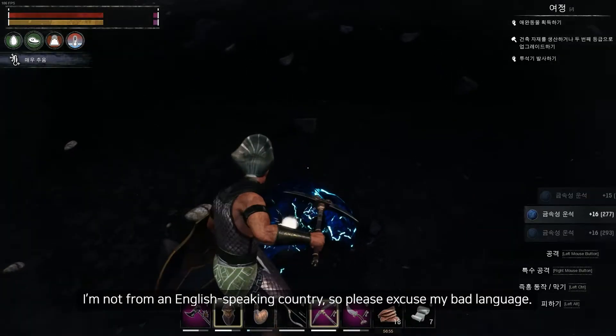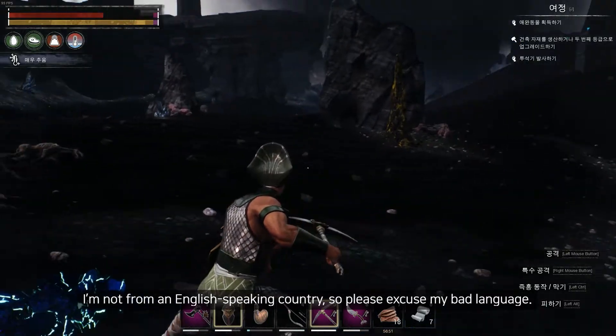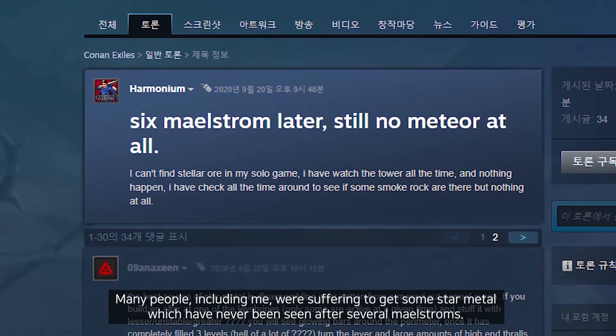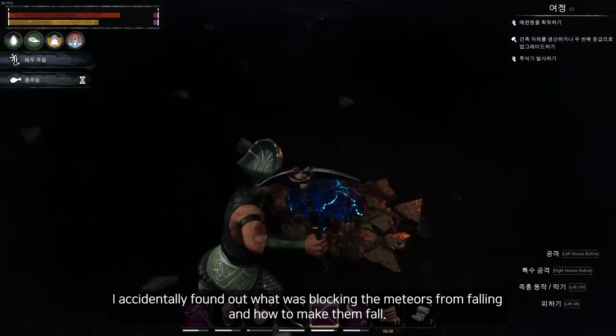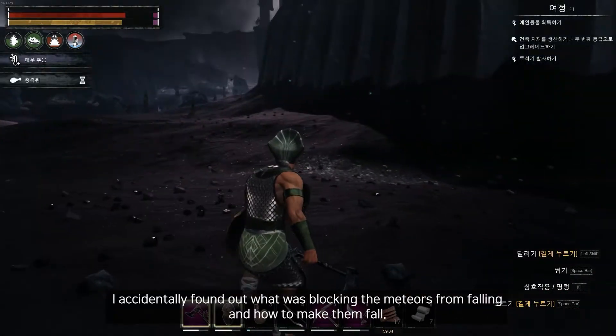I'm not from an English-speaking country, so please excuse my bad language. Many people, including me, were suffering to get some star medal which have never been seen after several maelstroms. And yesterday, after about 30 hours of playing Oil of Zipta, I accidentally found out what was blocking the meteors from falling and how to make them fall.